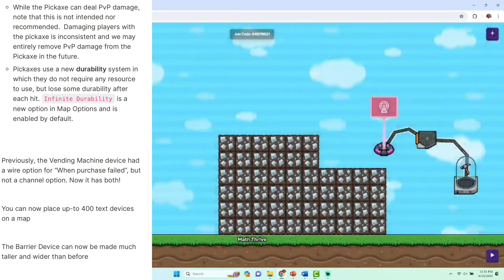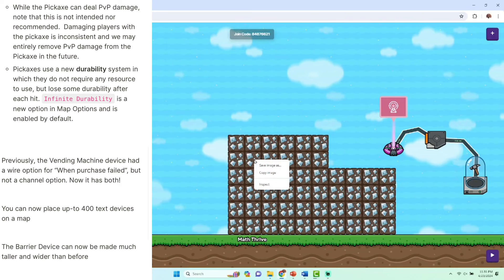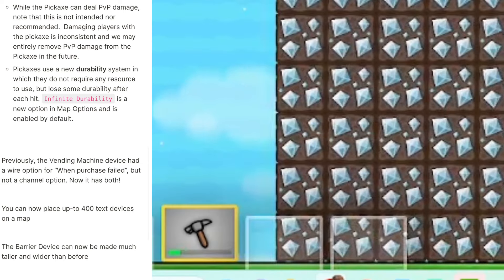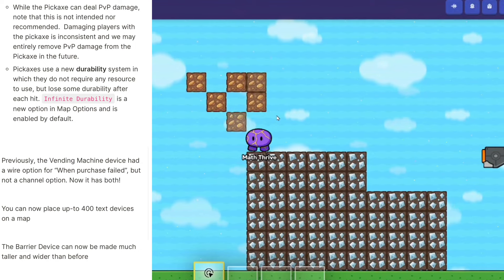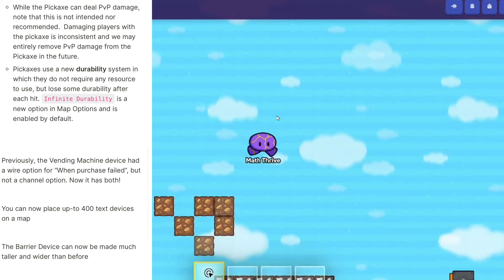Pickaxes use a new durability system — they do not require a resource to use, but lose durability after each hit. If you select infinite durability, which is on by default, but if you turn it off, whenever you use a pickaxe it will eventually be destroyed. You can actually see a little bar showing your pickaxe durability, and over time it does go down. This can be used in game modes where people have to be more strategic in what they're mining — think of it like Breath of the Wild from Legend of Zelda, where every item has a level of durability attached to it.